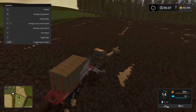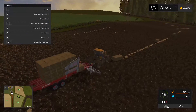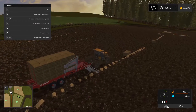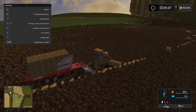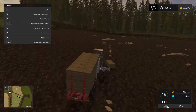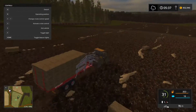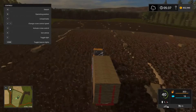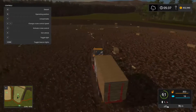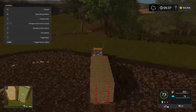Another couple of bales and we will be fully loaded. There we go, now we're fully loaded. So let's get back down here — we'll go out this way, it's easier and quicker. Hopefully this time when we offload they won't go tumbling all over the place like the last load did.